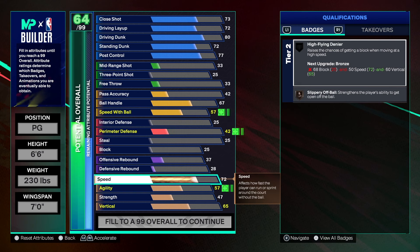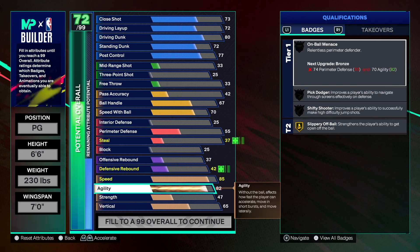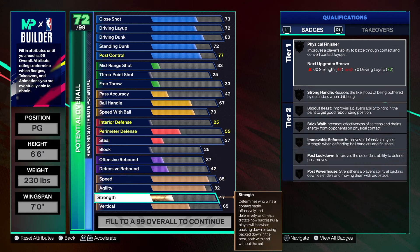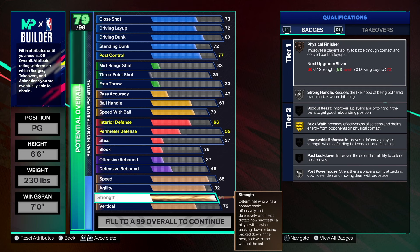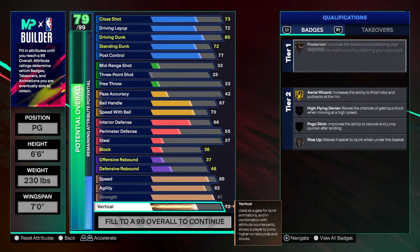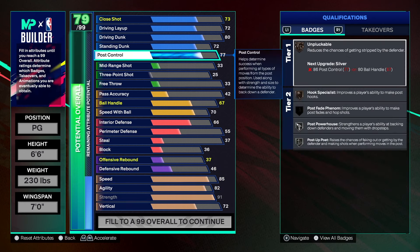Now on the physical side, I normally take speed to 80 and use the plus-five boost, but this time we're getting speed to 85. Acceleration we're getting to 82. Personally I'd get agility up to around 83 to 85, but I'm going to leave you guys with your plus-six to determine where you want to put it. We're going with 91 strength on this build and vertical we're getting to 72. You can take the strength down if you want — it's totally up to you, it's your build. We have some good finishing on this build in my opinion.